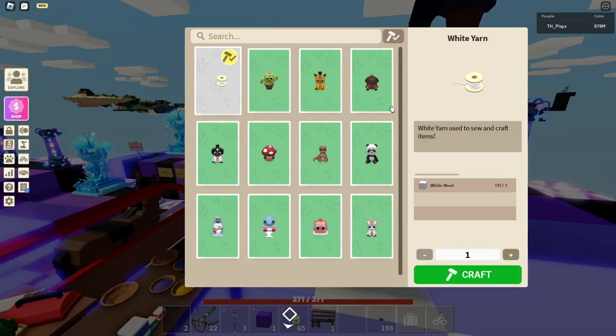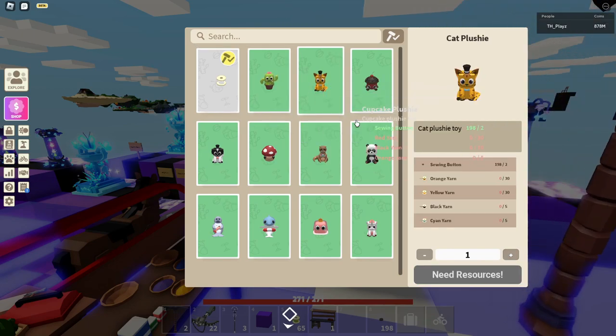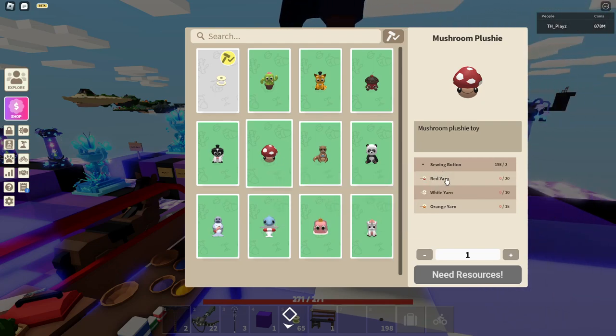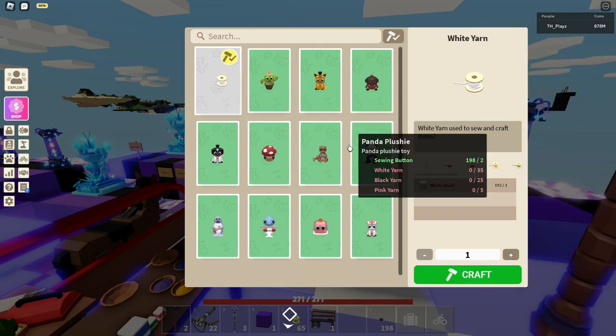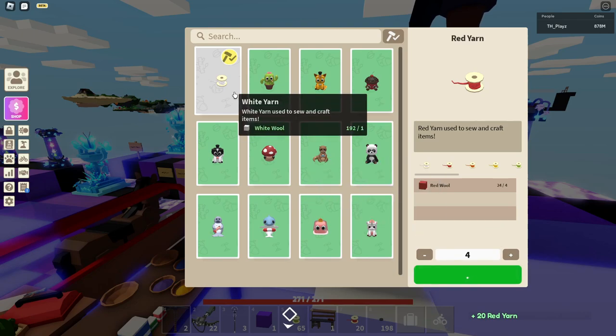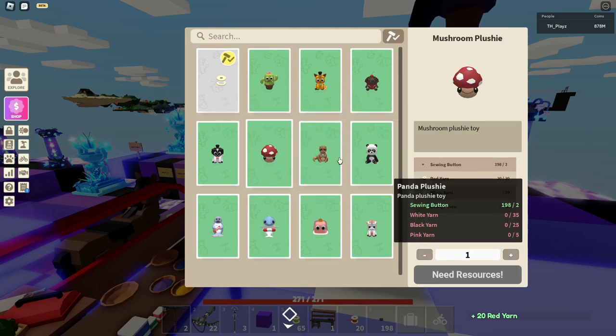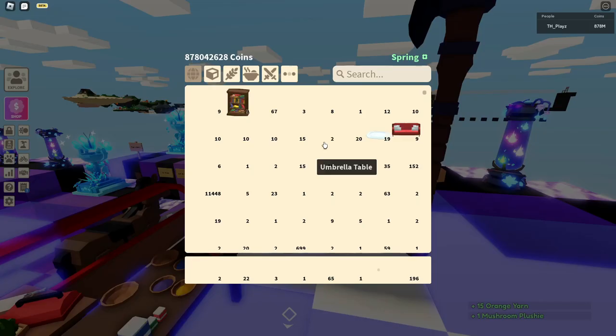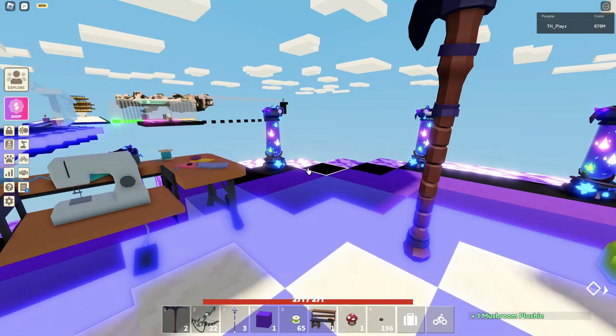You need yarn — you can craft all the different types of yarn here. Say you want to craft the mushroom plushie: you need 20 red yarn, 10 white yarn, and 15 orange yarn. An important tip: if you try to craft 20, one craft gives you 5, so you only need to craft 4 to get 20. If you need 10, you only craft 2. Keep an eye out for that.